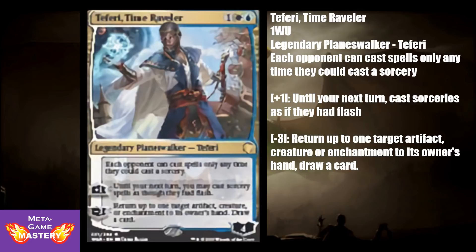Teferi Time Raveler is 3 CMC — 1 colorless, a white, and a blue — for a legendary planeswalker with a starting loyalty of 4. His static ability: each opponent can cast spells only any time they could cast a sorcery. His +1 ability: until your next turn, cast sorceries as if they had flash. His -3 ability: return up to 1 target artifact, creature, or enchantment to its owner's hand and draw a card. This card is really good — he prevents opponents from responding to your spells, while you can act at instant speed with sorceries, including board wipes, which is critical in Azorius control. In a pinch, he also acts as removal and card draw.